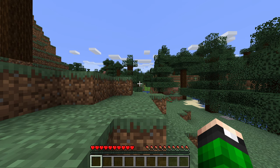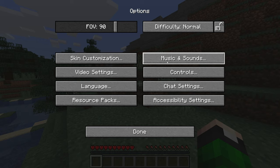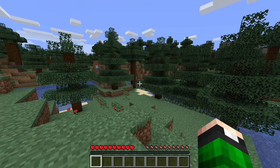When you spawn into your Minecraft world, the first thing I recommend you do is actually go into your settings, believe it or not. Make sure you have all your settings configured the way you want — your video settings, your field of vision settings — make sure you have it all set how you want it, and then head back into the game.